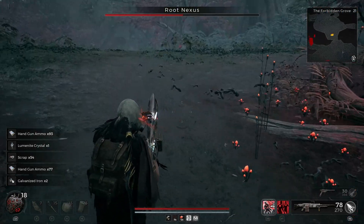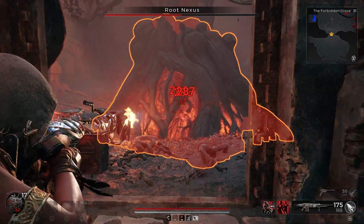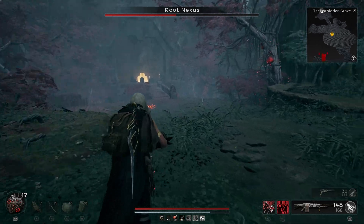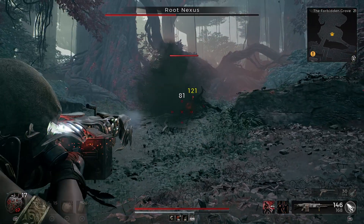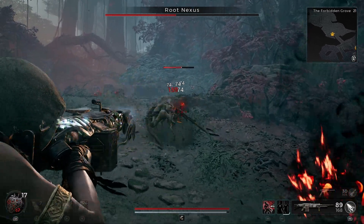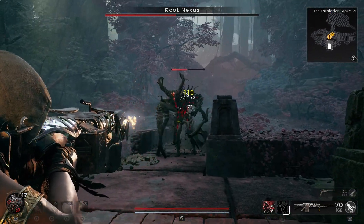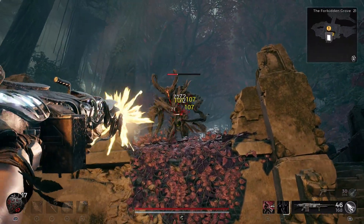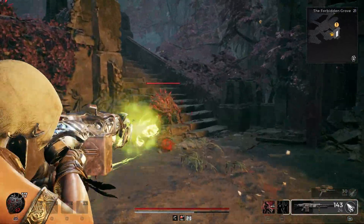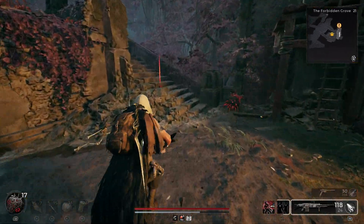At 50% health, Root Nexus will spawn six Hollow and one big elite — the Ground Elite — who can go underground and follow you. This is the most difficult part of a no-damage run, because the six Hollows plus this elite with huge health can easily touch you. Keep running away from him and only dodge when absolutely necessary, because he will attack right after your dodge animation ends and you'll lose your no-damage run.